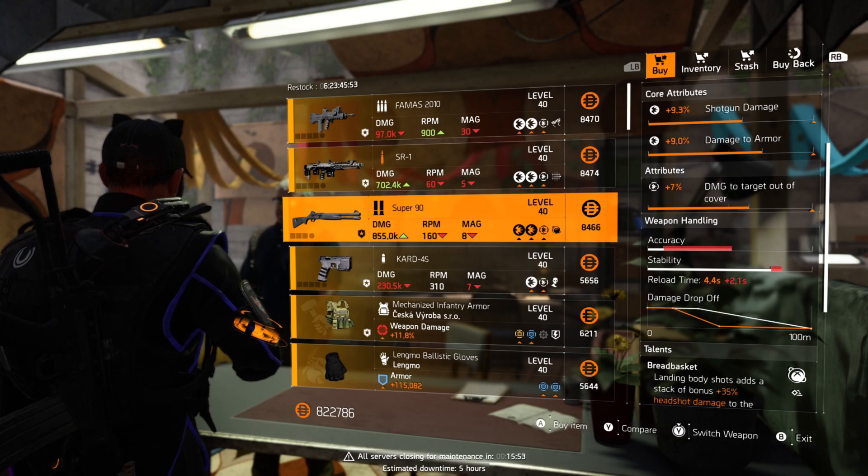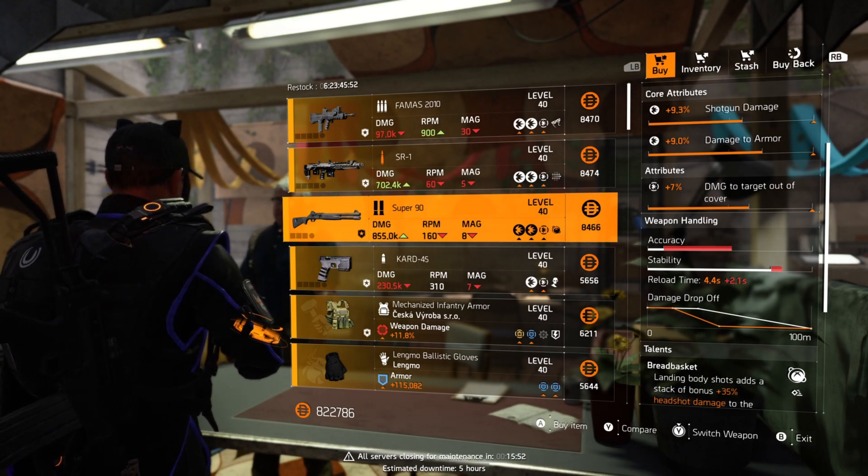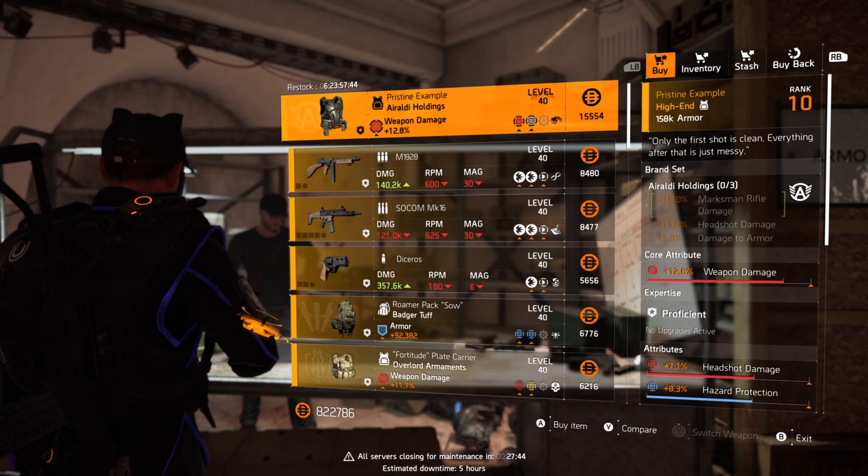Next door Roy's got a Super 90 shotgun. It does have average rolls but again it's already got damage to targets out of cover, so you can pick and choose the talent that you fancy.